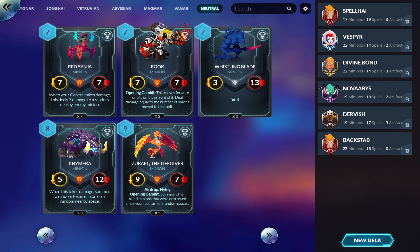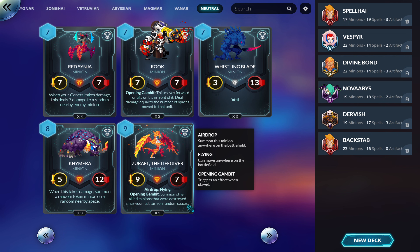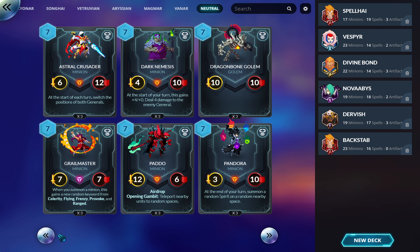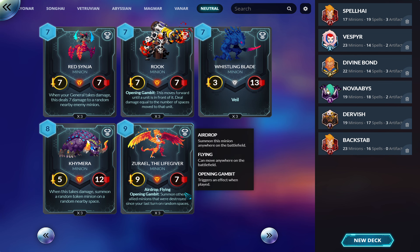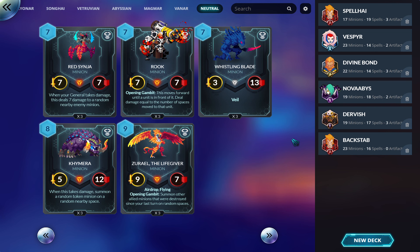This card generates random token minions — there are a lot of interesting tokens, maybe it works. I don't know, good luck. At least it doesn't die to Magmar. Zuriel the Life Giver: summon other allied minions that were destroyed since your last turn on random spaces. You run this as a one or two-of and crash in all your control creatures, then they all come back. It's since your last turn so this can undo a sweeper effect. But it's nine mana — you're playing nothing else with this, so I wouldn't run more than one or two.